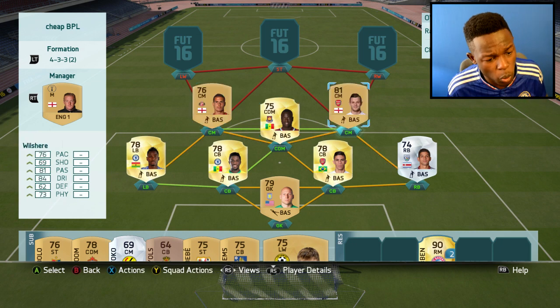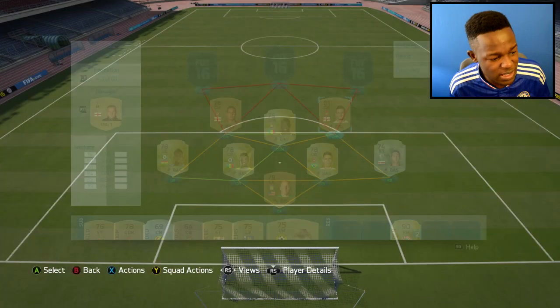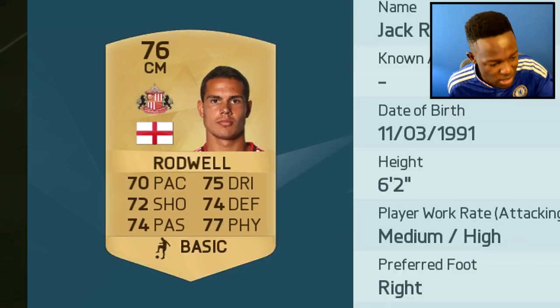In my CM positions we have Rodwell and Wilshere — decent looking cards, both non-rare, but don't let that fool you. Wilshere cost me 2k coins, which seems like a lot for a non-rare, but his stats are pretty balanced: 84 dribbling, 81 passing, 76 pace — not too bad. And with Rodwell, only 500 coins, and everything is above 78.